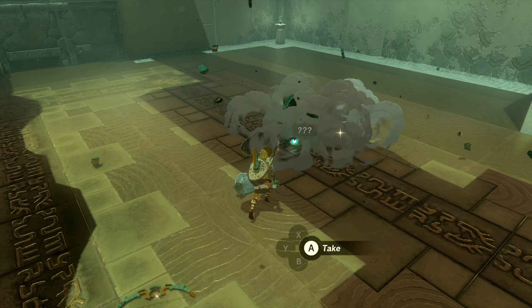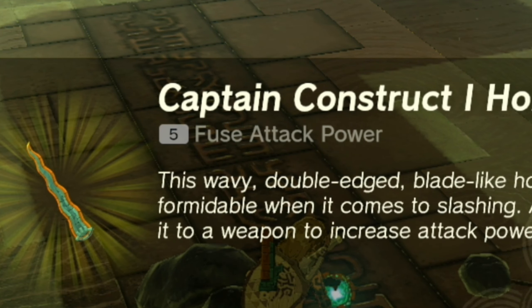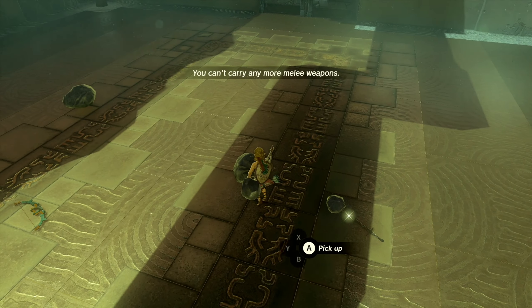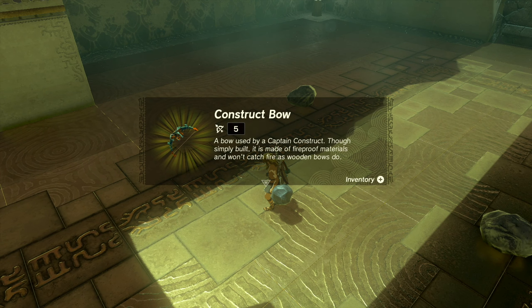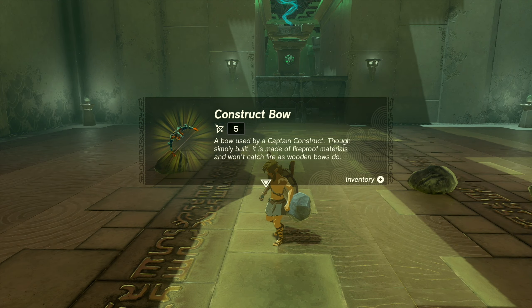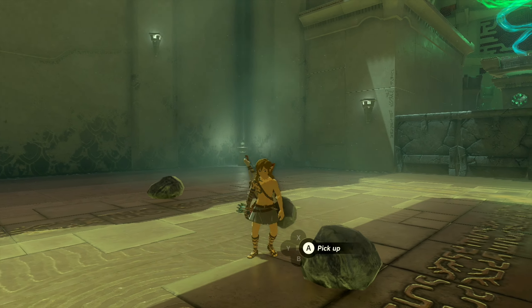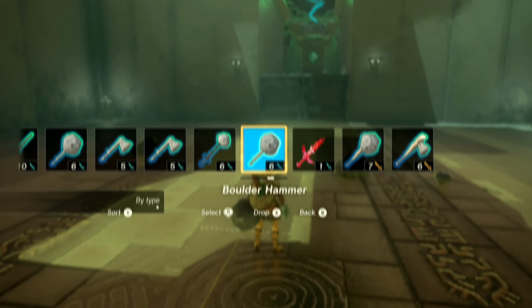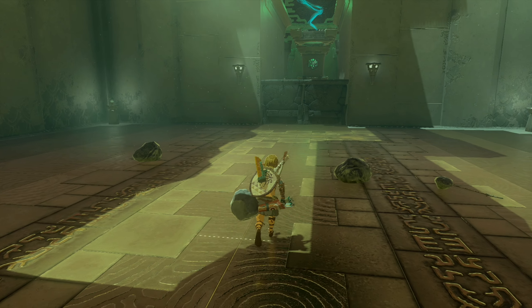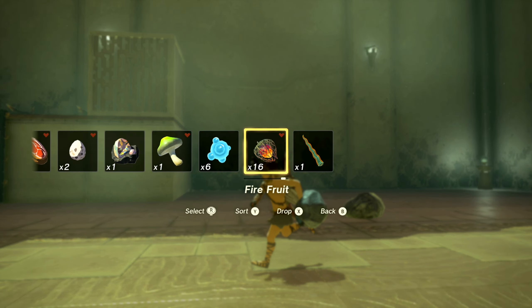Oh, it's a new bow! Captain Construct Horn — okay, so that gives us fuse attack power, five plus to whatever our weapon would do. And we get his rock hammer. Let's grab his bow — 'Construct Bow — a bow used by a Captain Construct. Simply built, it is made of fireproof materials and won't catch fire as wooden bows do.' So from that we can also tell that constructs can fuse stuff as well. There's a spear here too!